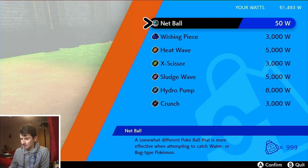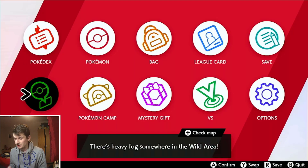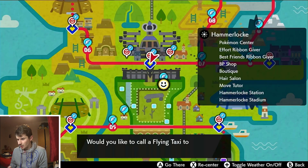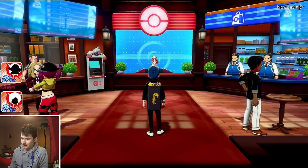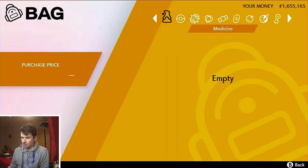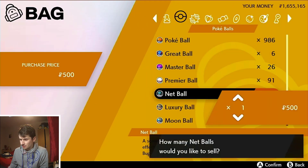Once you've got 50,000 watts, you can stop doing the watt farming on the den and buy 999 balls — or however many you need, depending on how much money you want. Then go to the nearest Pokémon Center, go to the market inside, and sell these Poké Balls you just bought. Each one sells for 500 Pokémon coins.